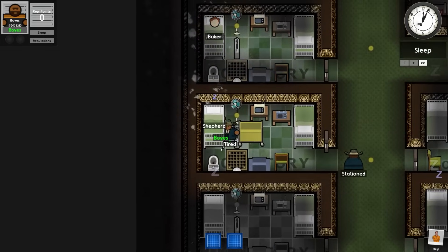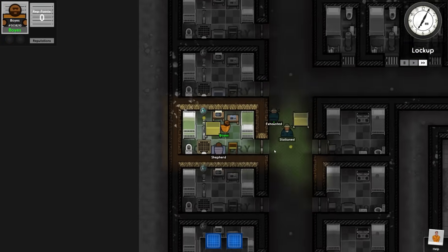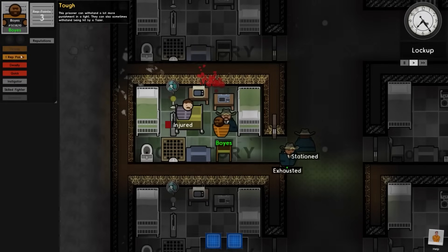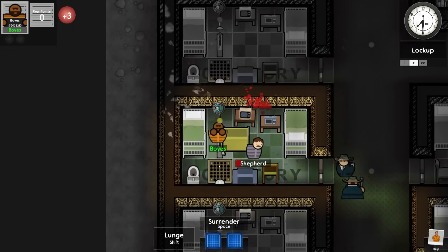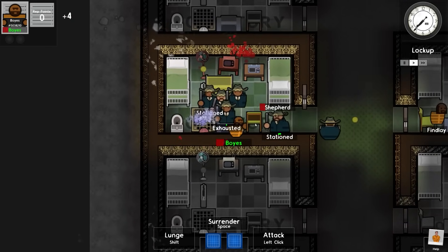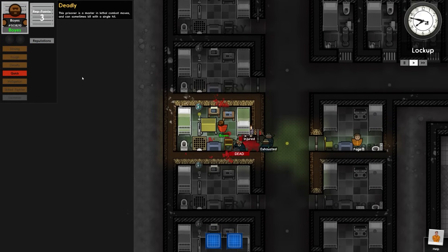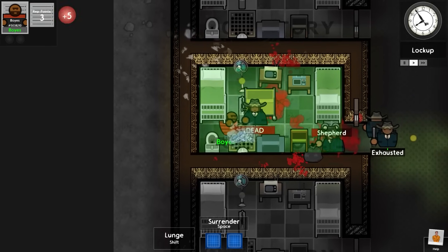The idea is to find the inmate and hit them. It's now lock up for an hour, so when in doubt, farm some points. We'll go for maybe tough, instigator, skilled fighter — just keep doing this because it's lock up and you can't do anything else. I did say I wanted deadly but I've just gone with quick, so I still need to keep farming these points.